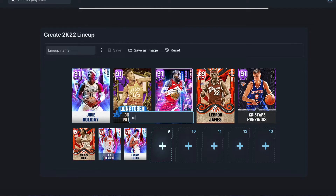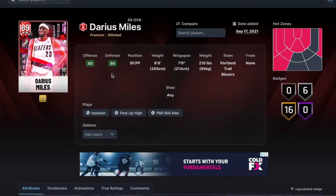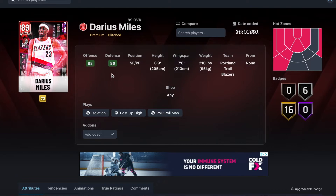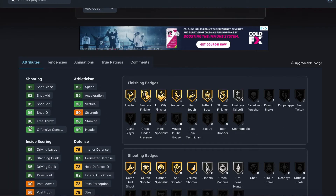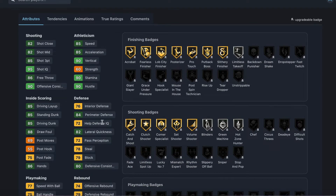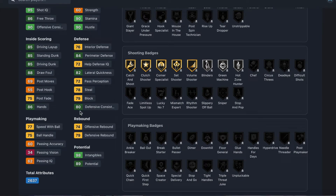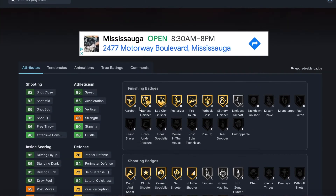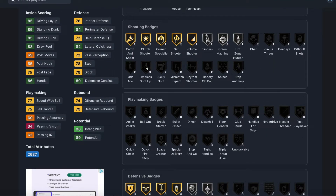For the backup power forward, a card that's been talked about since it came out — the Ruby Darius Miles. He came out literally one week after the game launched and he's still in some of the best budget squads. He's a small forward and power forward — six foot nine, seven foot wingspan. He's got 85 three-ball, 82 mid-range, 85 speed, 85 acceleration, 90 vertical, 76 interior defense, 84 perimeter, 82 lateral, 78 steal, 79 block, 85 driving dunk, 85 standing dunk. He is glitched — he can get every single badge in the game.